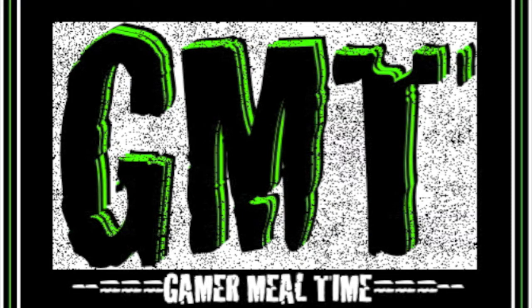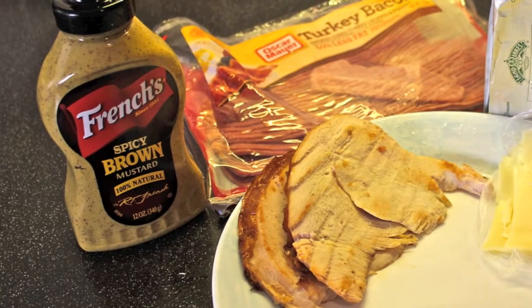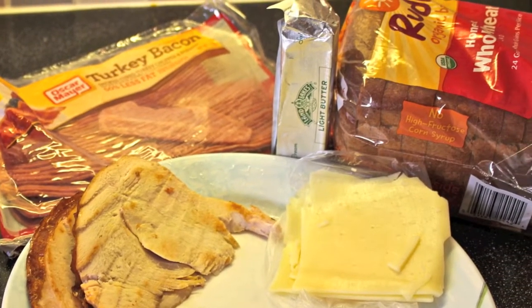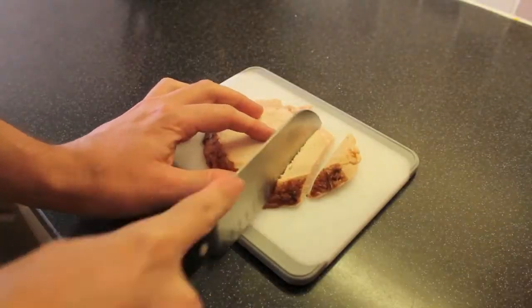You're watching Gamer Meal Time, it's like cheat codes for food. Today's ingredients are right there on the screen in front of you and also listed down in the description box below. Let's start off by putting down some olive oil on our pan to heat.